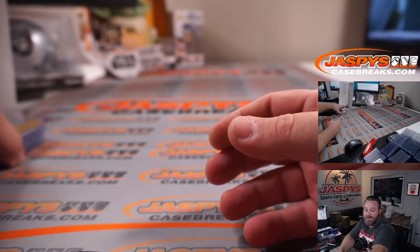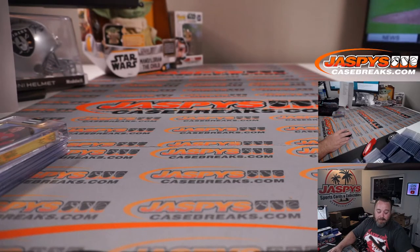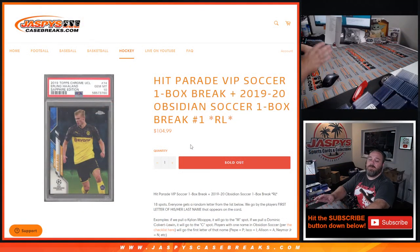There you go, PJ. Congrats! And there you go guys, that is the break — what a great way to end it. That was Hit Parade VIP Soccer one box break plus 2019-2020 Obsidian Soccer one box break, random letter number one, from JazBeesCaseBreaks.com. I'm Sean — thanks for hanging out, we'll see you next time.